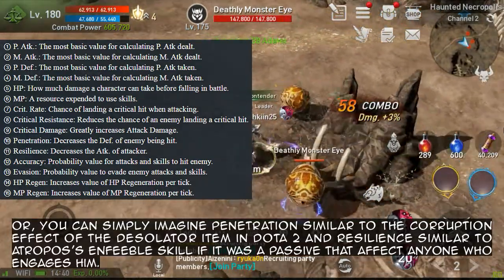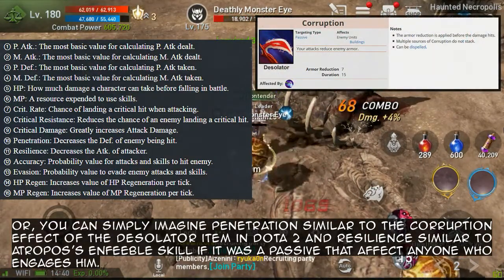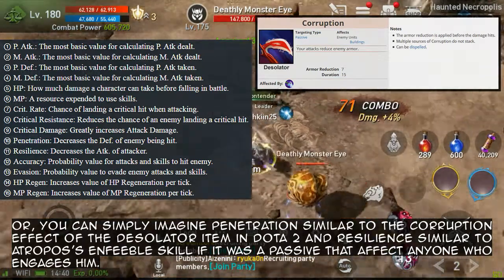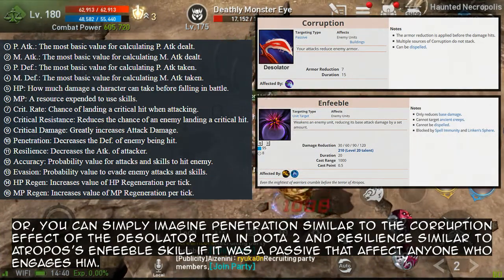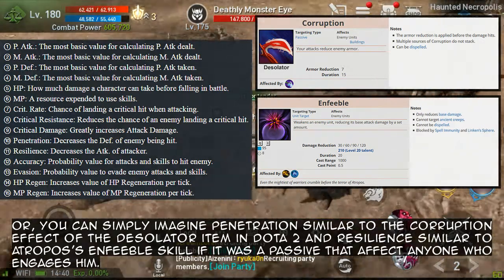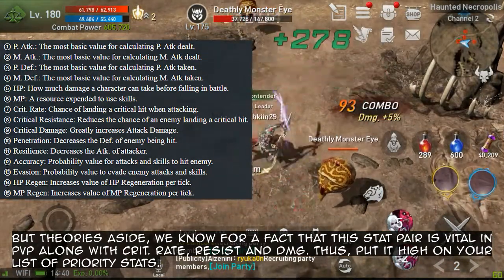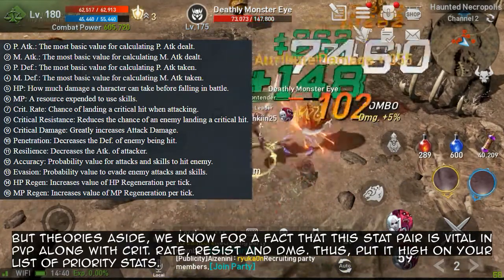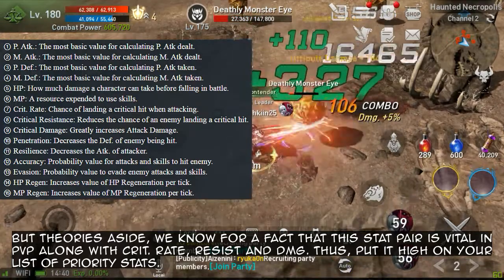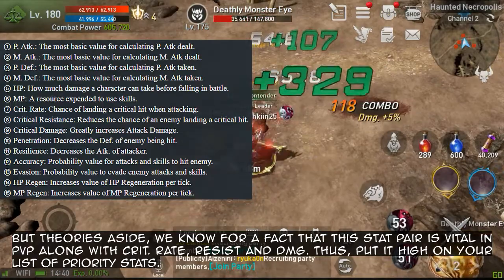You can simply imagine penetration similar to the corruption effects of the Desolator item in Dota 2, and resilience similar to Atropos's Feeble skill, if it was a passive that affected anyone who engages him. But theories aside, we know for a fact that this stat pair is vital in PvP, along with critical rate, resist, and damage. Thus, put it high on your list of priority stats.